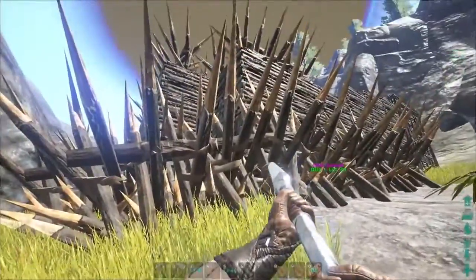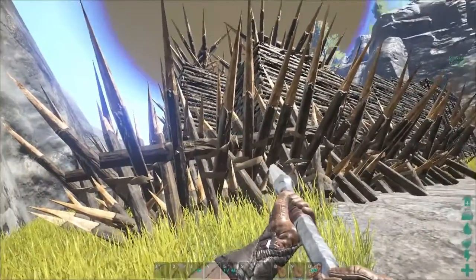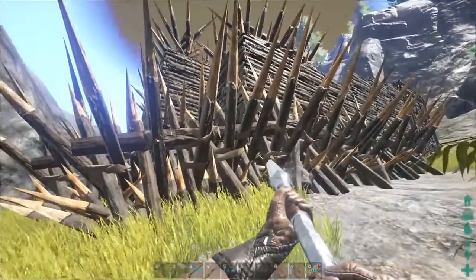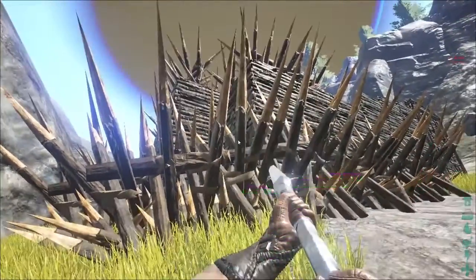With wooden spikes around your base, the dinos can't attack it without taking a lot of damage and most likely dying, and same with people on foot with the pike. Therefore, your base is defended against all players up to level 30, in which the grenade is learned.